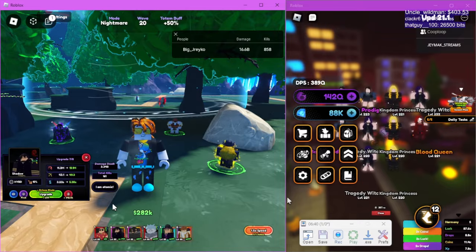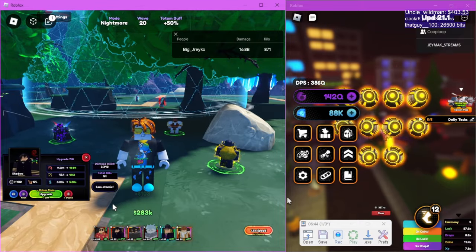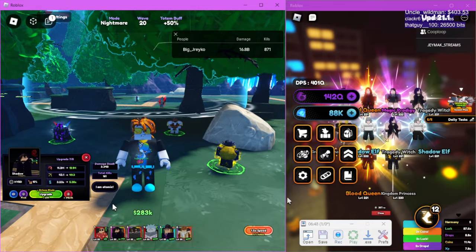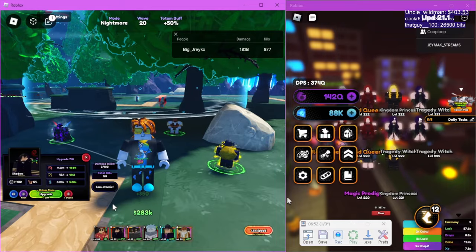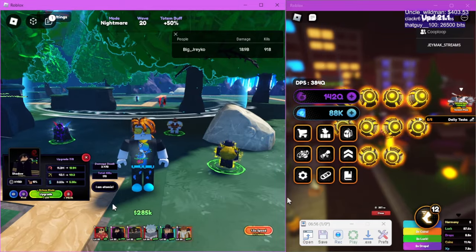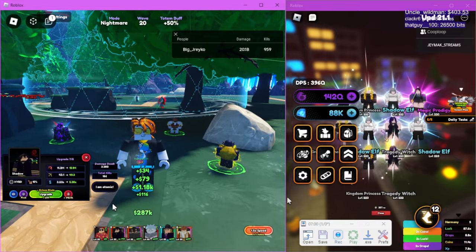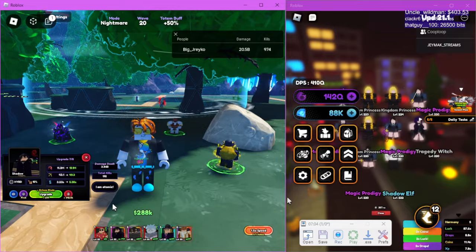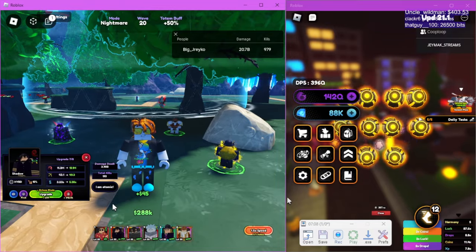All you gotta do to get Sid too is just do the quest — there's a little quest, simple to do. You gotta do all the things. If you're looking for his beads, it's basically on the summer map. Inside there's like a little fortress — you gotta climb up the stairs on the summer map and you get his beads there. It's really easy to spot; they're glowing red.